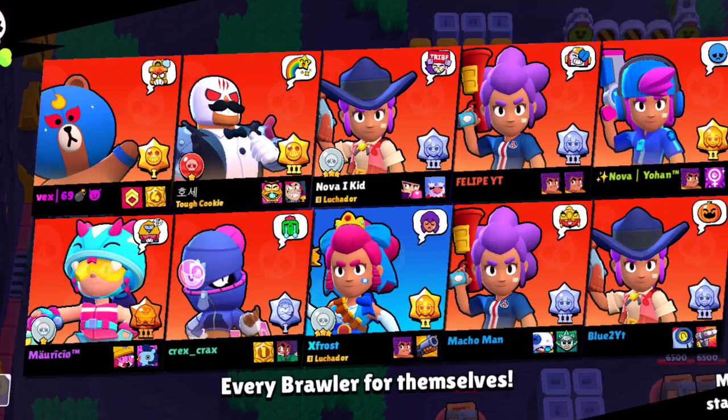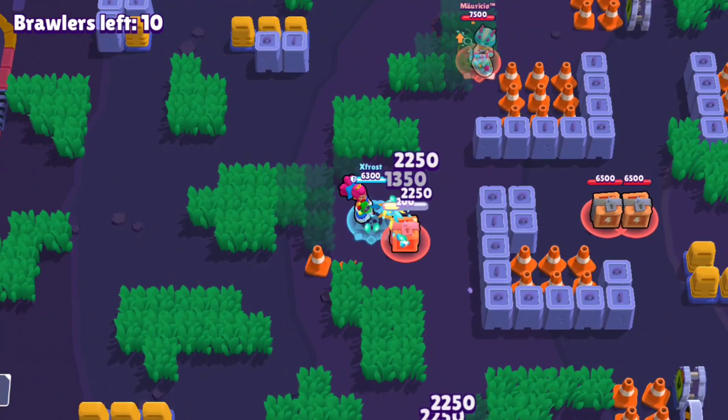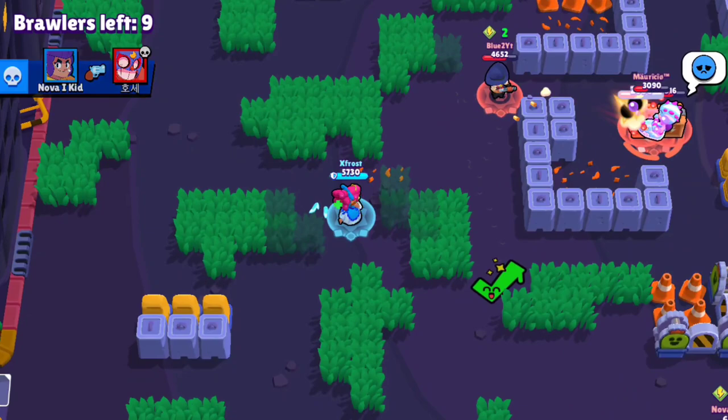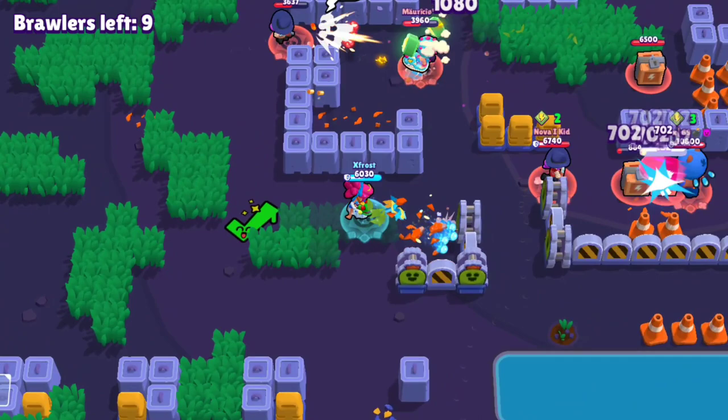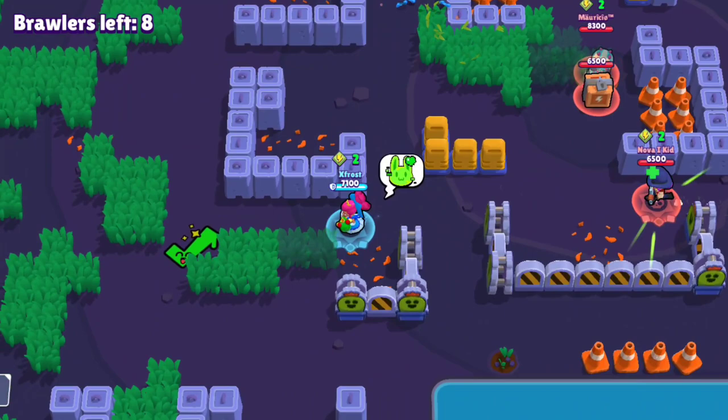The second thing: in my old guide I told you to play it safe with Shelly, but I wouldn't suggest that as much anymore. Playing showdown now is a lot different — camping used to be fine, but now teamers will scout the whole area looking for campers, making you a target. Camping isn't good for Shelly unless you're on a map where people pick tanks who have to come to you.